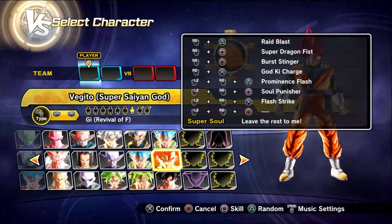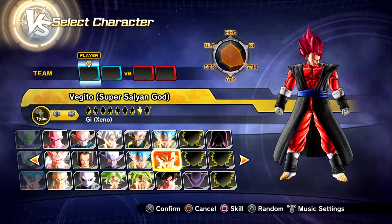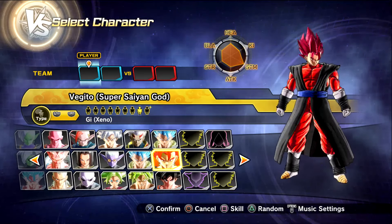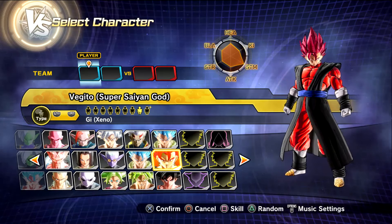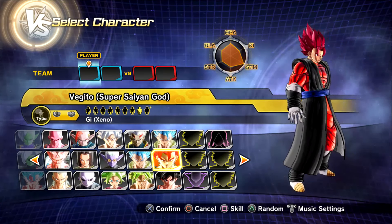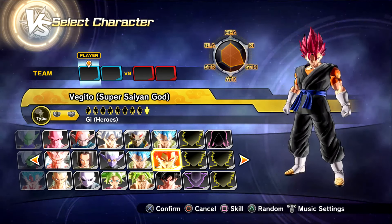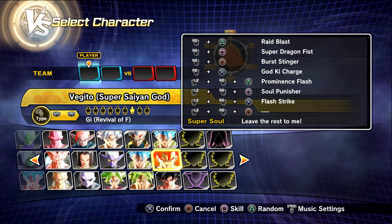And then we have Revival of F — this one's really cool looking. We got the Zeno Goku gi. It's weird because the boots and hands kind of look like Vegeta's. Then we also have the Super Dragon Ball Heroes version, and they all have different movesets.